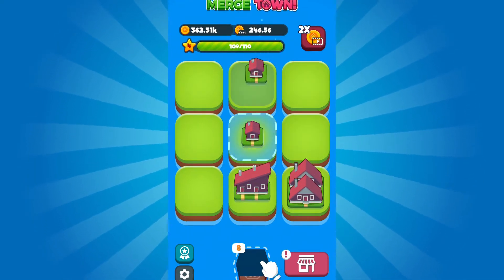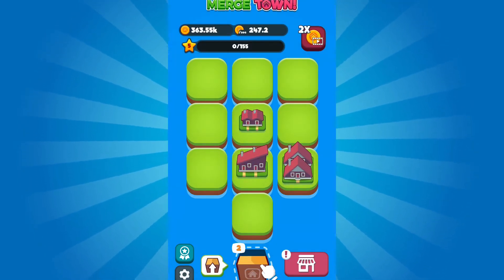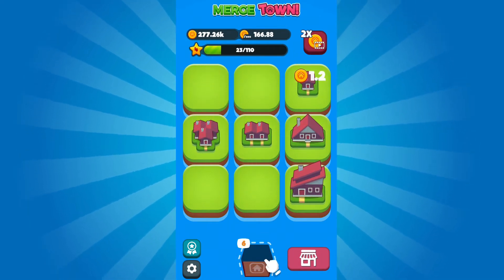You have a simple green grid surrounded by blue water which makes up your properties. As you progress further in the game, the screen zooms out and the houses become tinier. This doesn't add any layer of difficulty to the game, however. As you level up, more spaces are unlocked.